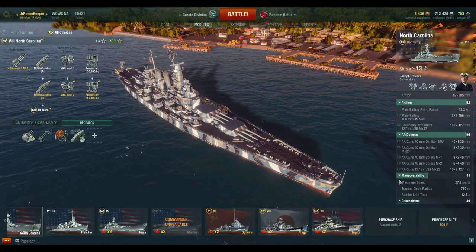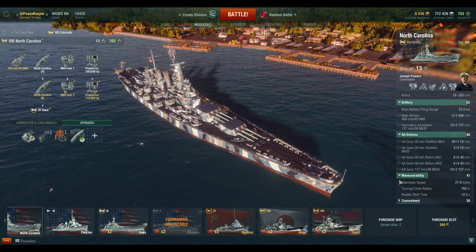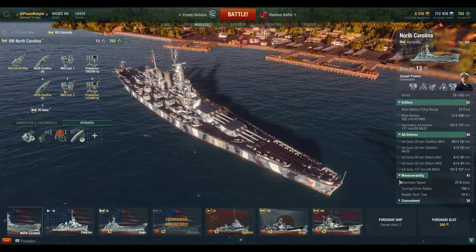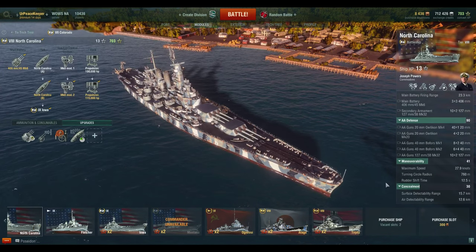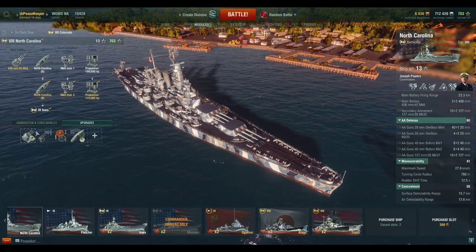The fast battleships have a little bit more utility, but you trade off the ability to take hits. It's not as big of a damage sink as, say, the New Mexico, which just takes hits like it's going out of style. Concealment — well, it's a battleship. You're not exactly going to be hidden.